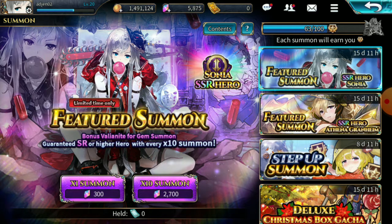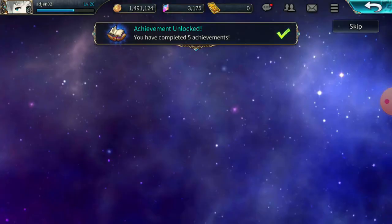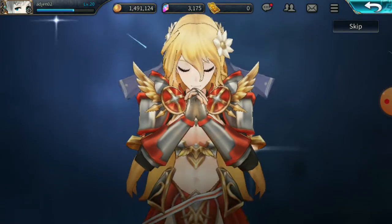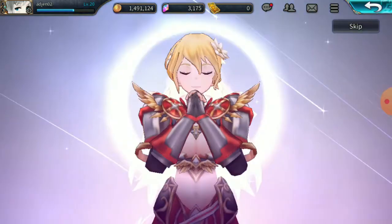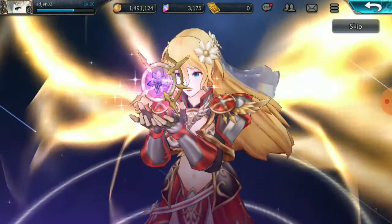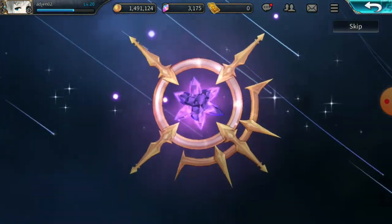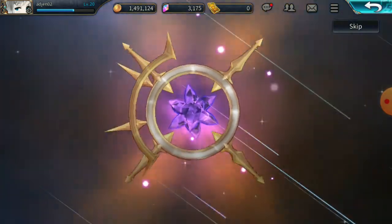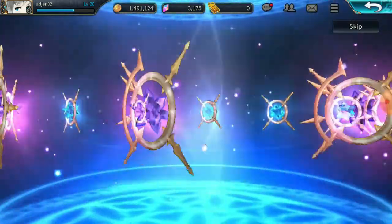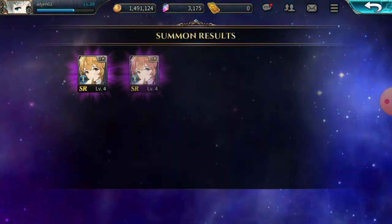Here we go, first multi! Come on rainbow, give me some Sonya shards — Sonya or Athena, come on please. Rainbow, please! No rainbow. It hurts. No rainbow so I will just keep what I got.